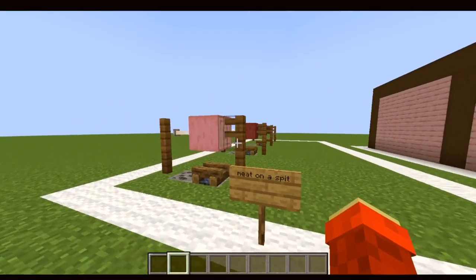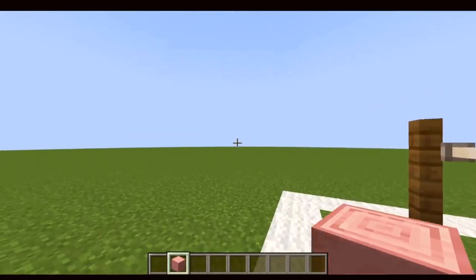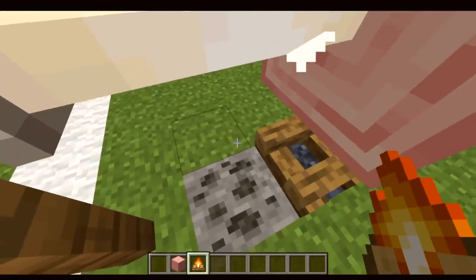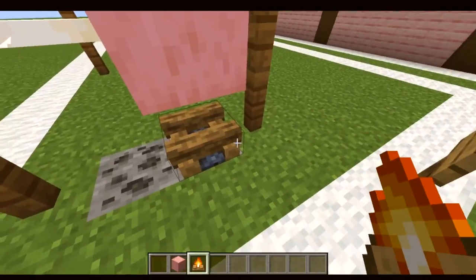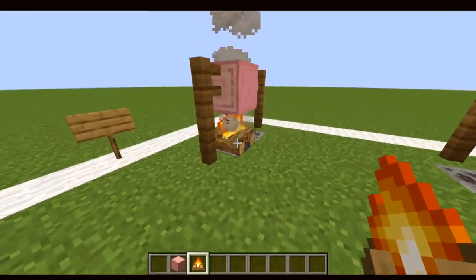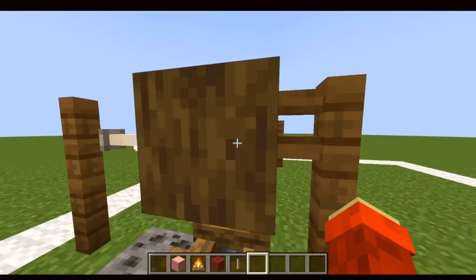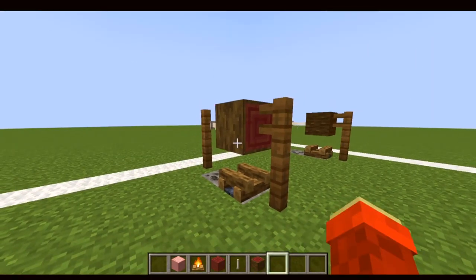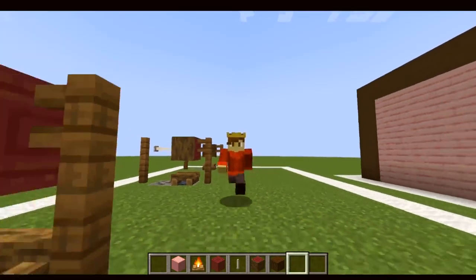For this build hack, I've used the new stripped cherry log as the sort of raw version of the meat. I used an unlit campfire and coal to simulate ashes and the wood of a burned-out fire. For the rare type, I've used stripped mangrove logs, the medium rare version uses unstripped mangrove logs, and the well-done version uses dark oak logs.